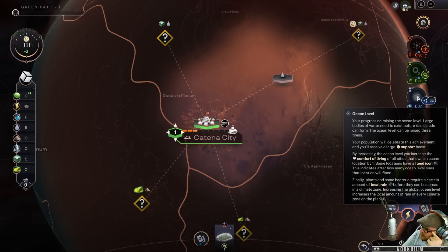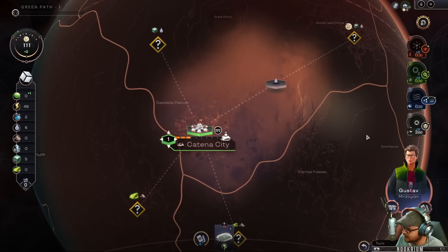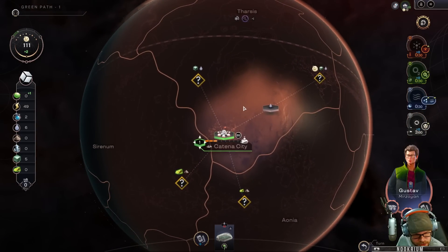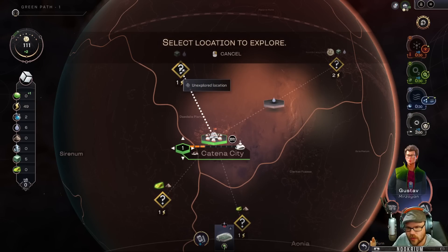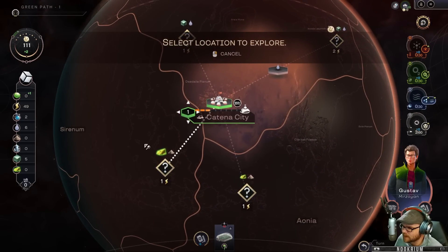If we raise the ocean level, increasing it increases the comfort of living in all cities that own an ocean location by one. I'm interested in seeing that. There have been a few games recently with terraforming, and as you terraform, the planet starts to grow — water, plants, all that. I love it. As you play, you can see that you're actually doing something because the planet is visibly growing.